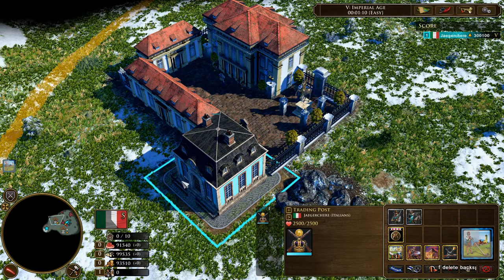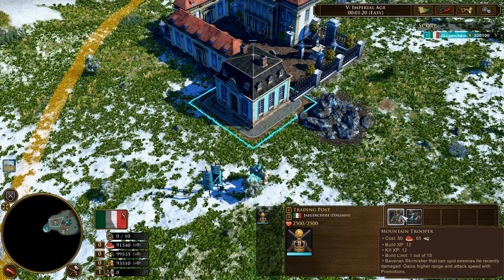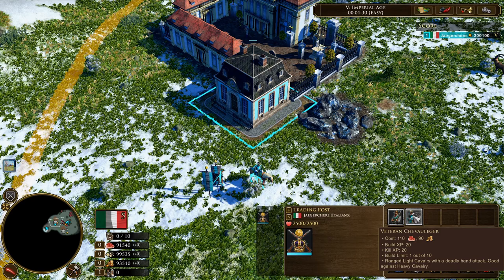And now we move on to the unique units and also unique techs that they provide inside this trading post. So firstly they will provide two different units: one is the Skirmisher with the name of the Mountain Trooper, and the other one is a Range Cavalry similar to a Dragon type unit and it's called the Chevalier.